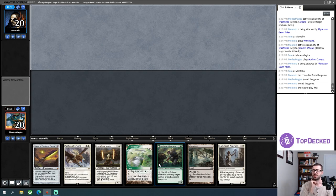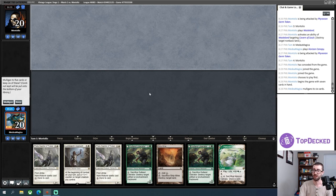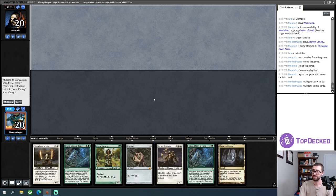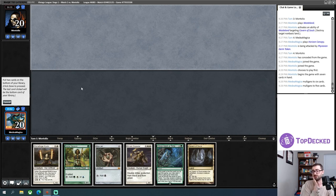This hand is just too fair — it would be a perfectly respectable Legacy hand but I don't think it's a good enough Vintage hand, especially on the draw. Same with the next hand — I don't really feel like it's going to win games. I'll try to find something powerful. On five cards I'm going to keep this — one Once Upon a Time goes back, and probably Mirran Crusader for being hard to cast.